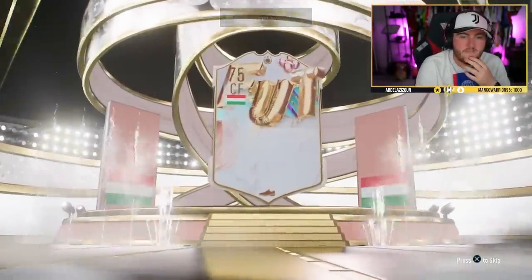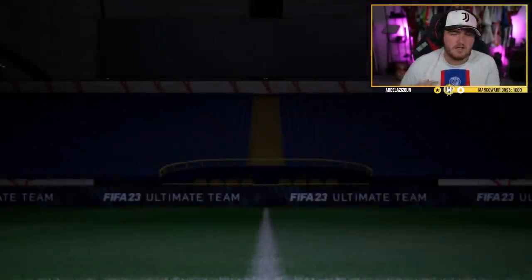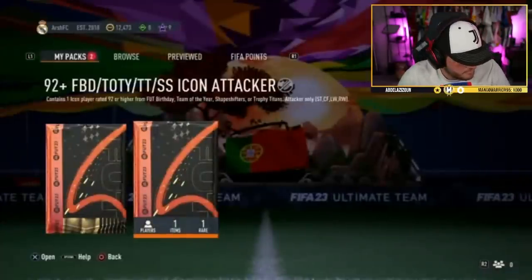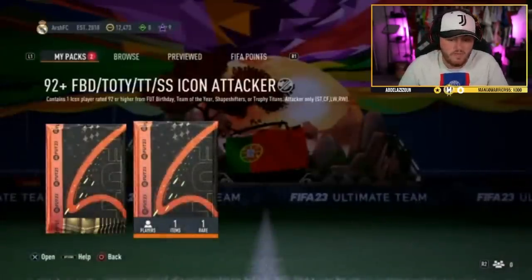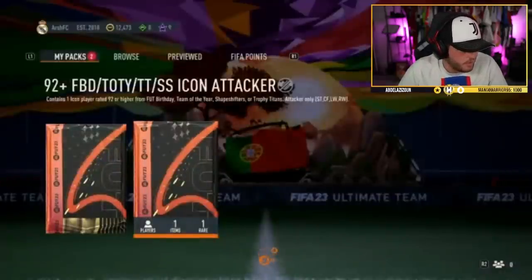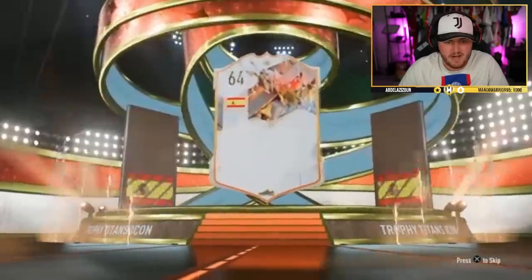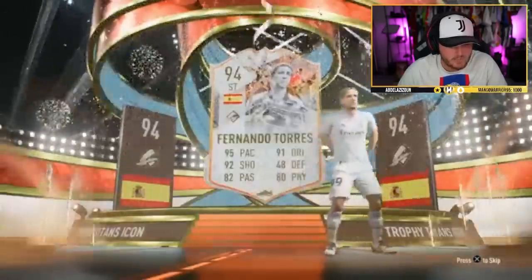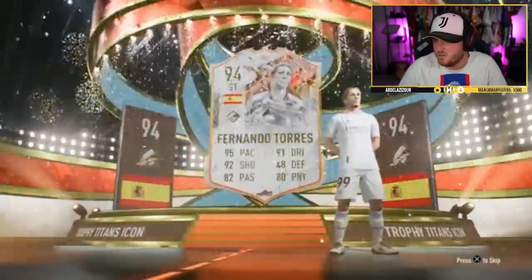Next up Rio Quarto FC — come on. It's another Puskas — we're back to the Puskas, brilliant. He's a dupe. Arch FC — we've not seen like a Eusebio, I'm quite surprised. Trophy Titan again — Spanish, another Torres. I know we got a World Cup Butcher but I feel like we haven't had a special one since then — bit of a rip.